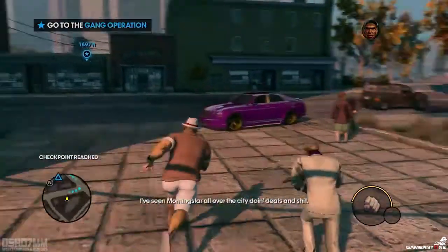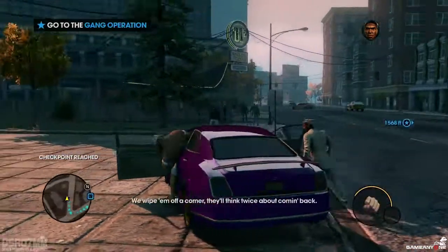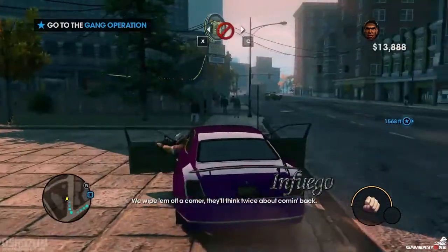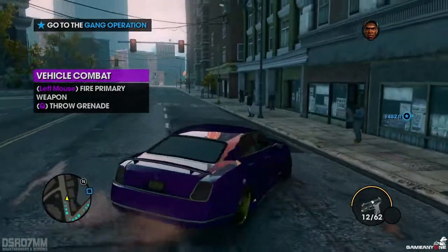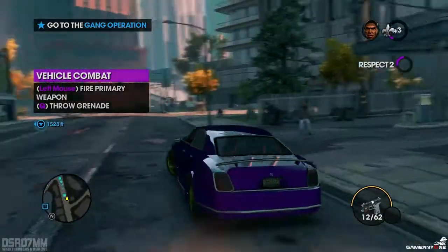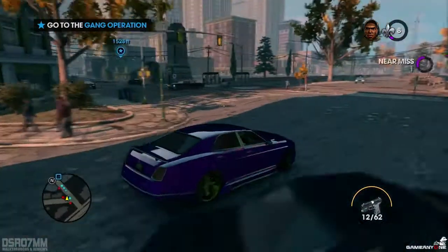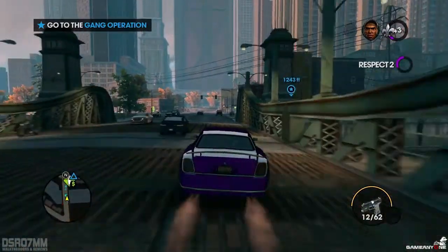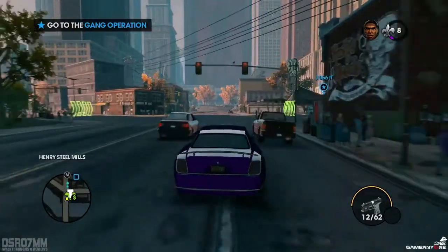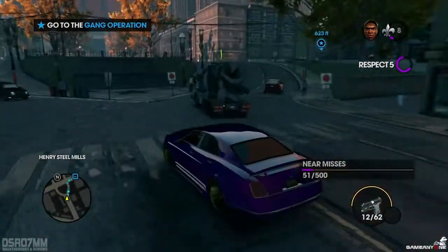Now we need to go and kill a couple of those. I see Morningstar all over the city doing deals and shit, so they'll be easy to find. We wipe them off a corner, they'll think twice about coming back. I'm still sorry that I left that car which we kinda customized with Nitro and all that kind of stuff. So now we need to drive regular cars from this city.